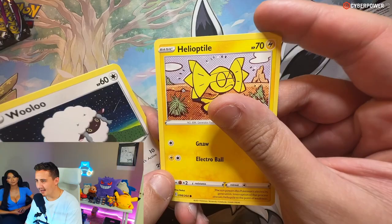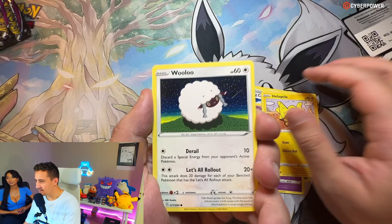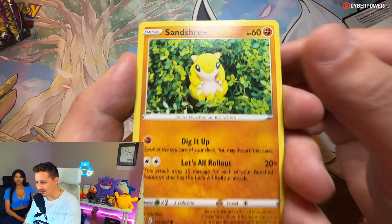We have the newest Japanese set, and then we have Evolving Skies, Fusion Strike, Chilling Reign, Celebrations, Vivid Voltage - we have pretty much everything. Then me and Carissa are gonna play Fortnite all night.